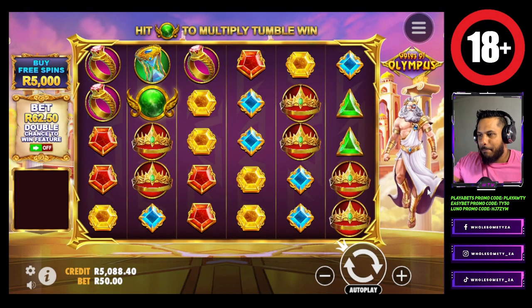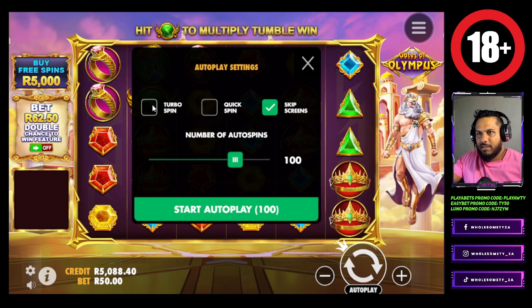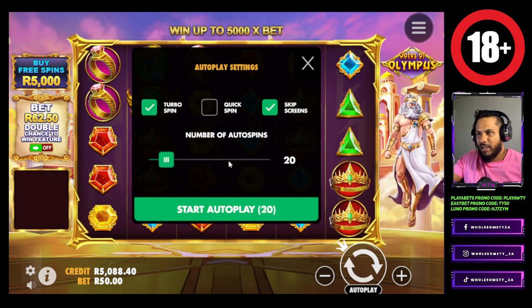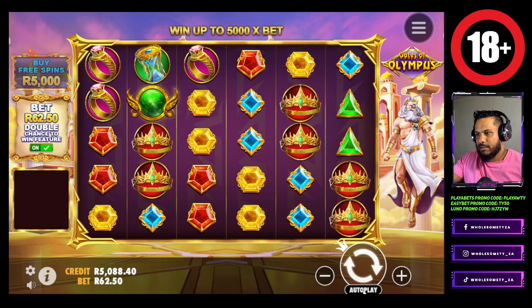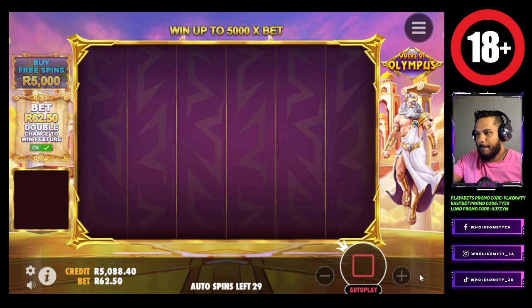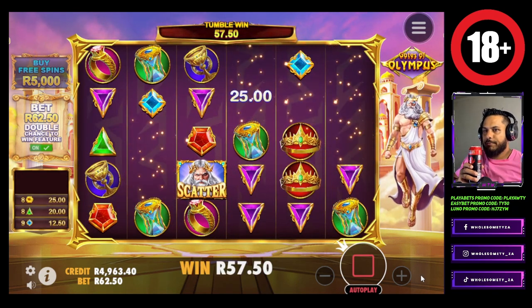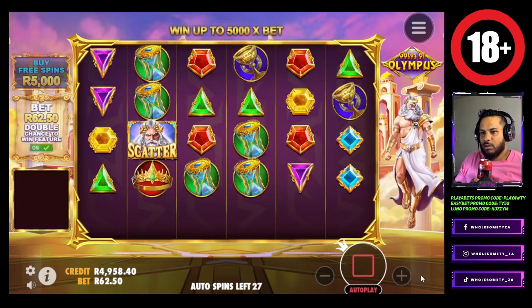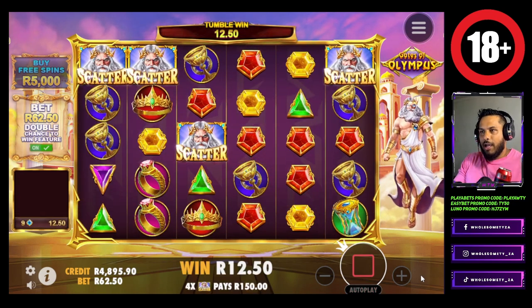Five thousand bucks in the balance. Let's do some manual spins, double spins - we'll do 50 bucks a spin before we get into the bonus buys. Let's do 30 spins. Let's see if we can spin into a feature and then we'll start with the bonus buys. We've got about 5k in the balance, nothing too hectic.